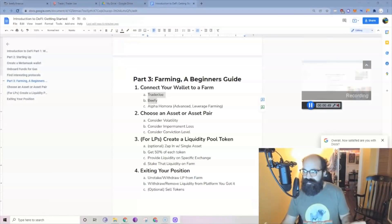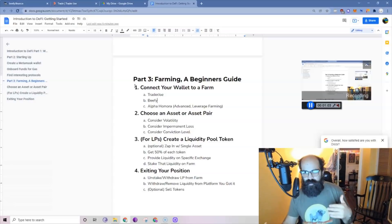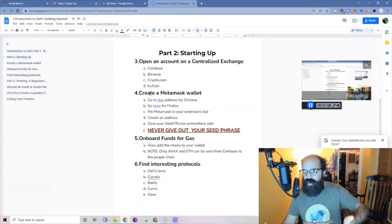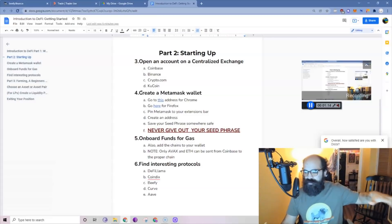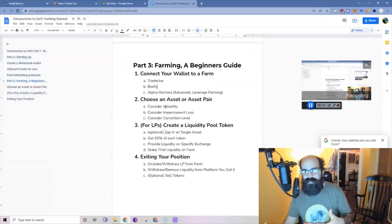It's pretty simple. We're going to look at two different protocols — I threw in a third one for you to consider. The two protocols we're going to look at are Trader Joe and Beefy. We briefly saw them in the last couple of videos, but this time we're actually going to look at how to use them and how to get some yield. Now that you understand what DeFi is, you've created your MetaMask wallet, and you've added some funds — we talked about how to do AVAX, so that's what we're going to use, though any chain is fine with nearly identical steps.